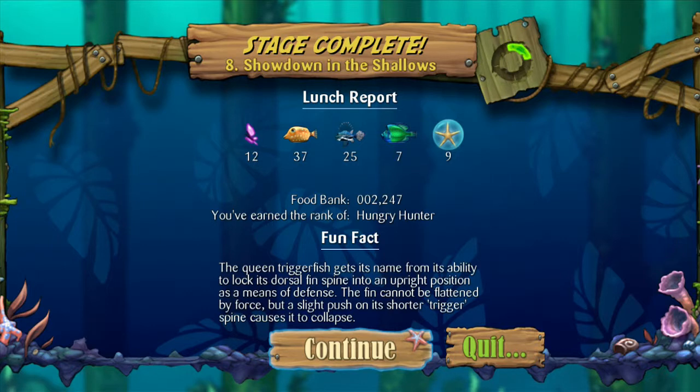Fun fact: the queen triggerfish gets its name from its ability to lock its dorsal fin spine into an upright position as a means of defense. The fin cannot be flattened by force, but a slight push on its shorter trigger spine causes it to collapse. That's cool — I wish I had something like that; then I wouldn't be shoved into a locker all the time. Just joking!